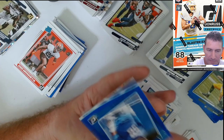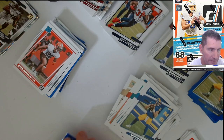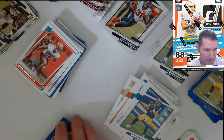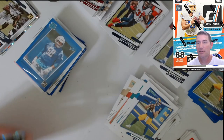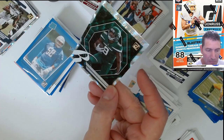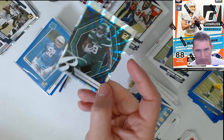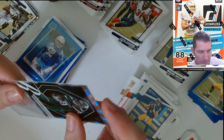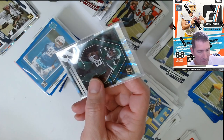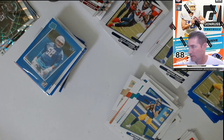Rogers. I was thinking the Bengals should have taken that cat — Joe Burrow, right? That was the last card in there. Elijah Moore Elite Rookies — that's a nice card. Look at that glare. First rookie insert that's the word — insert — that we've seen out of these fat packs.